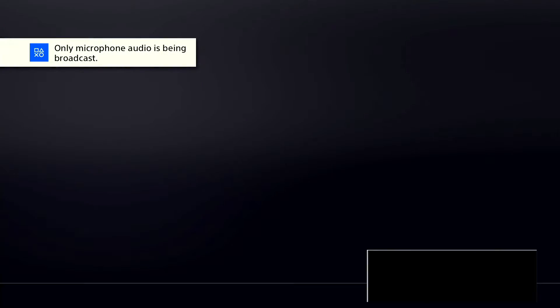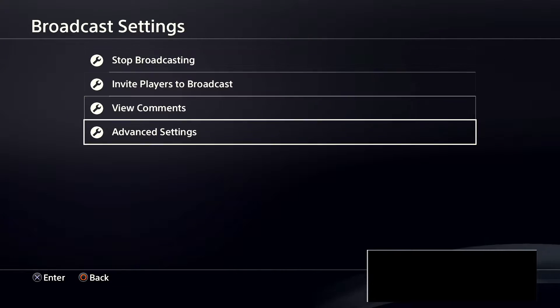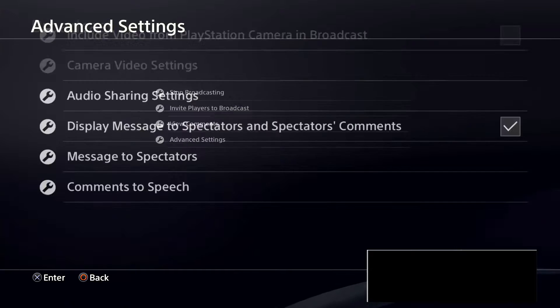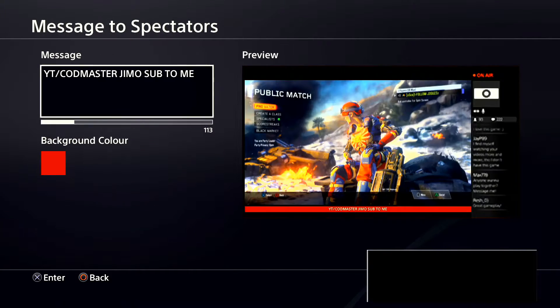all you've got to do is go to Broadcast and Sharing Settings, go to Broadcast Settings, then go to Advanced Settings, and you go in there. This message will show in the bottom left.